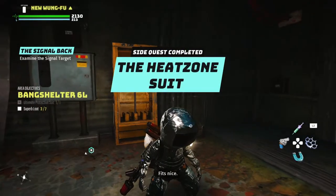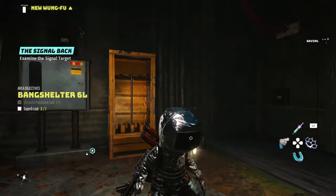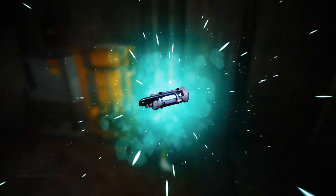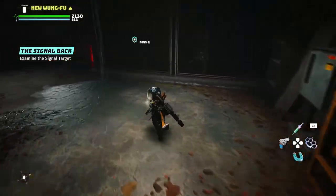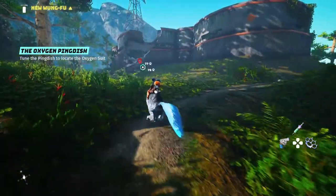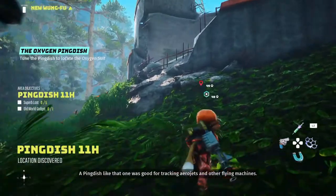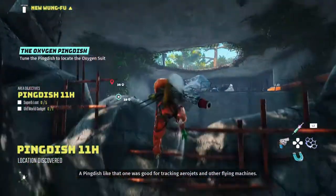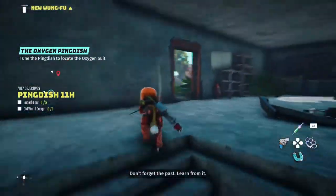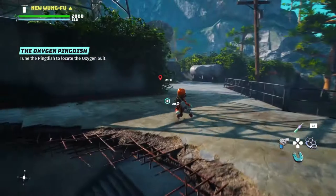Each piece of every hazard suit will have the same resistance numbers, which is a nice thing to know if you want to mix and match your suits with other gear. Now let's ride out to finally get that oxygen suit. At this point you should have the side quest already, so activate it and head over to the ping dish location. If you don't have this quest yet, open your map and look for areas with a bluish-gray tint — that will be the hazard location where you can activate the quest.